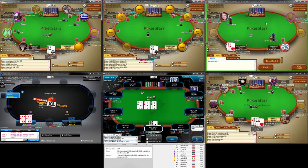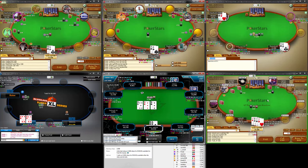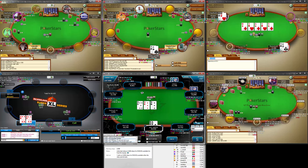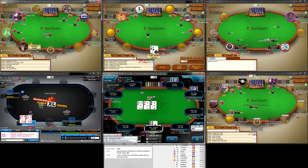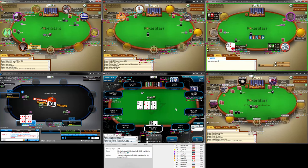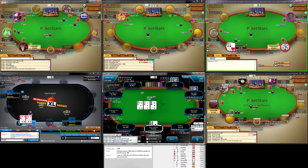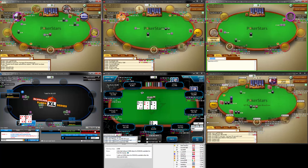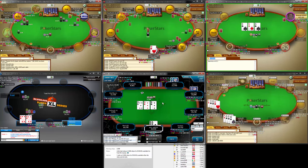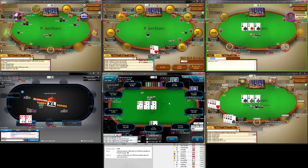Even if he has King-Jack — even if he happens to have that hand — we still have nine, ten, eleven, twelve, thirteen, fourteen outs — almost thirty percent equity. I think I'm going to fold that one just because it's a little bit of a fishier table. I think I'm just going to shove here. It's a big shove, but the ICM pressure is obviously key. King-Ten suited is kind of marginal, but...